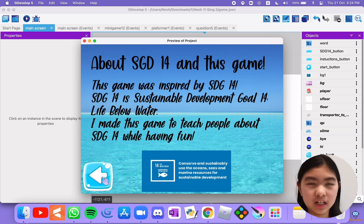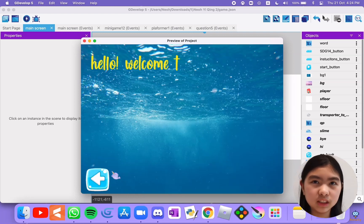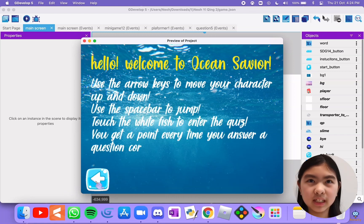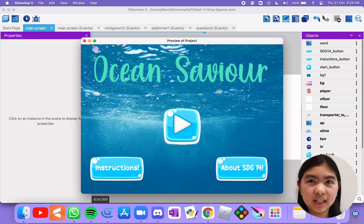Did you know that dead zones are rising at an alarming rate? If you click on this button, you can understand more about the goal. The objective of the game is to complete the platformers and the quizzes to get to the end. You will need to control the player using arrow keys and the spacebar.